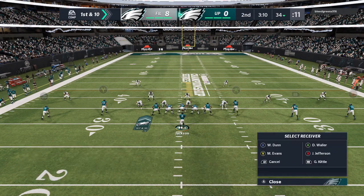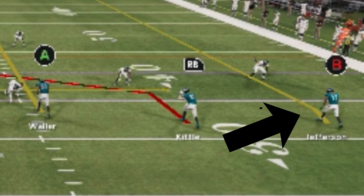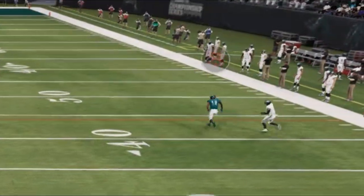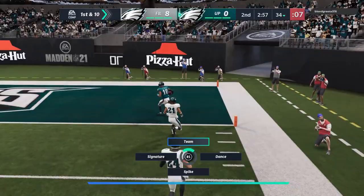Starting off with the verticals because this is a pretty basic play — it's a good cover-two beater on the right side. This is pretty much how I would set it up. This type of route, typically because of this little arc, has an outside release. The reason this will work against cover two and a regular streak won't is because the cornerback can't typically redirect this receiver back towards the safety. All you really have to do is bullet pass and lead outside once you get past the cornerback. This is a really big play against cover two.